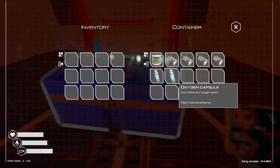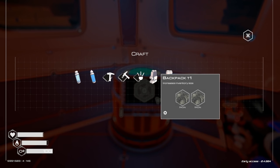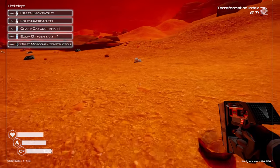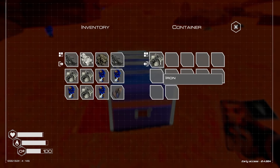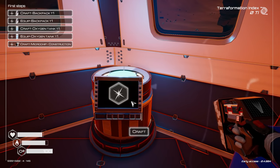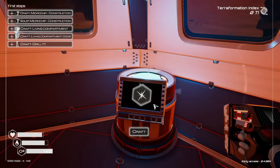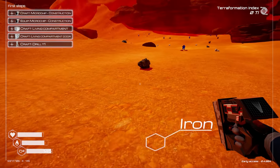We've got all our standard stuff here. We need to craft a backpack, equip it, craft an oxygen tank, equip it, and craft a construction chip. Backpack needs iron, cobalt, and magnesium. Oh look, a chest full of goodies — I think we actually have everything we need. Let's take these back, make it happen, and we gotta get our base going so we can get some actual terra-formation going.